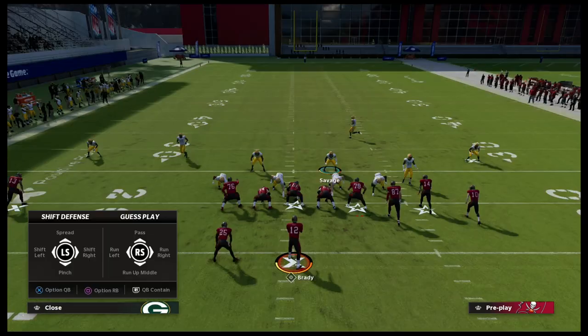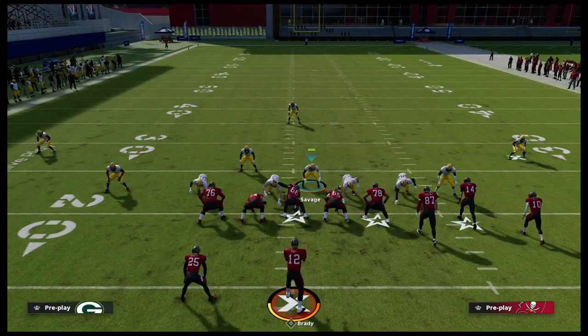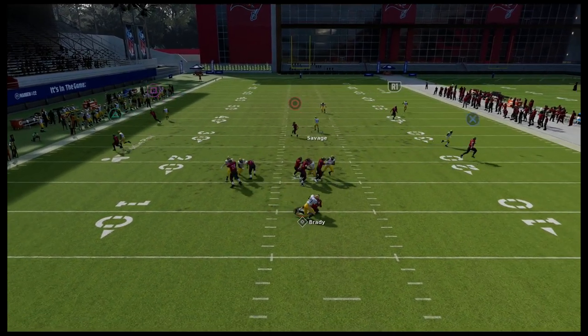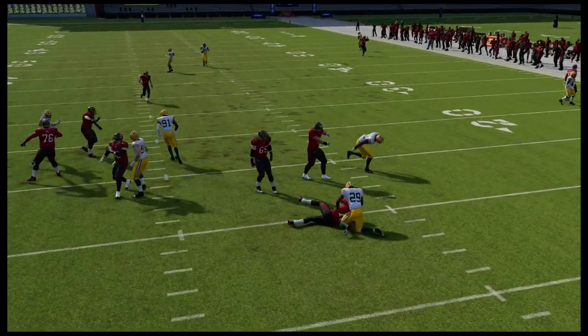I just wanted to drop something really simple that I think is really effective in this year's game — something that a lot of people are sleeping on with Big Nickel, which is some of the A-gap stuff that we can get from this formation.